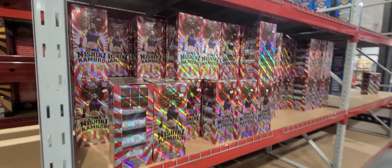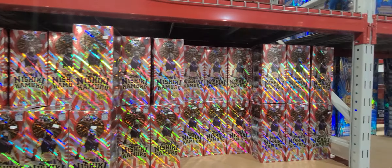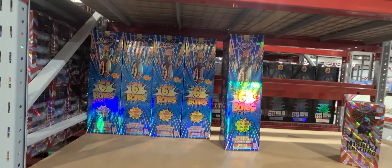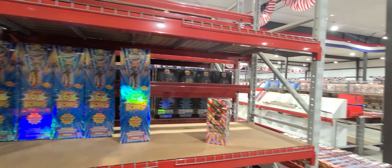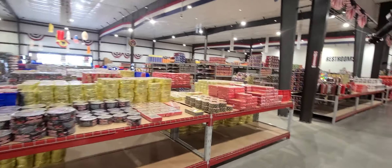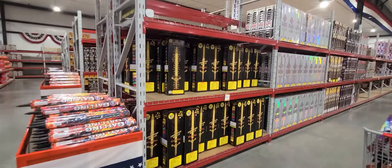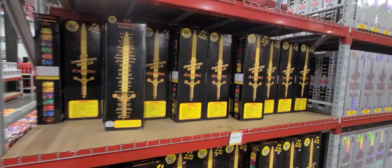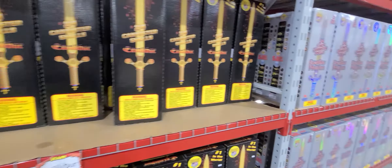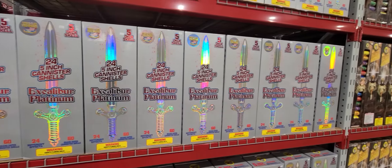We got Nishiki Kimuro's My Miracle, $19. 6-inch bombs — longest ones yet — $80. Swing around here — Xcals, $80. And we got the Platinum Xcals for $100.